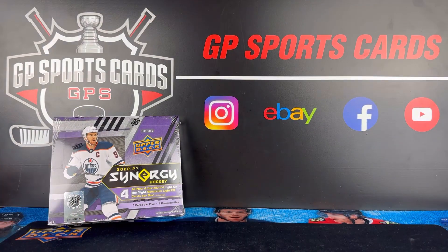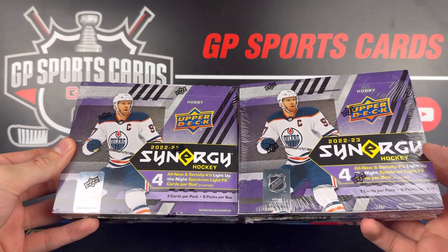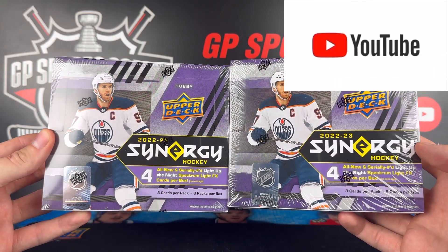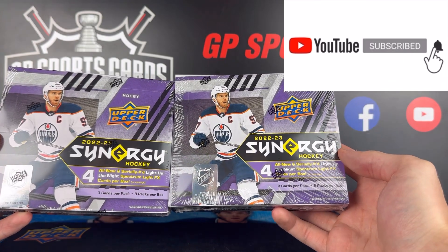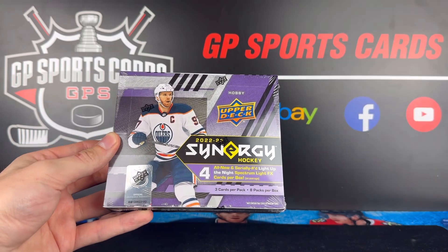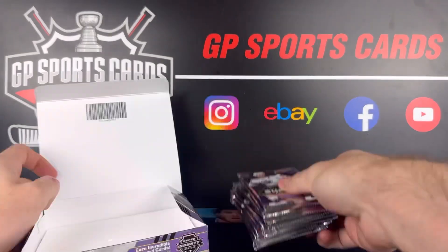Before we get into the box, we have release date breaks of Synergy and the new Goodwin Champions available on the site. If you want to join any of those breaks, check out the first link in the description. As always, we'll be doing a giveaway on this video — giving away one box to one lucky winner in the comments. All you have to do is be subscribed to the channel, drop a like, and drop a comment. All the rules for the giveaway will be in the description. Without further ado, let's get into the first box.